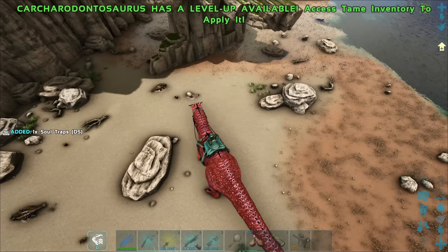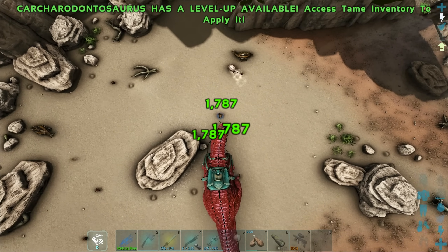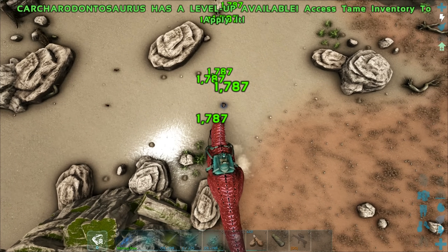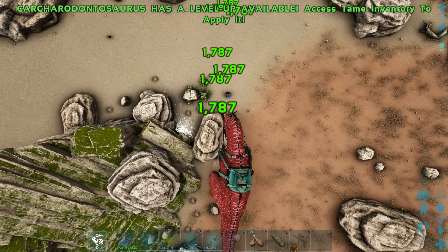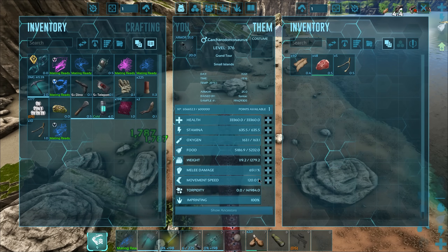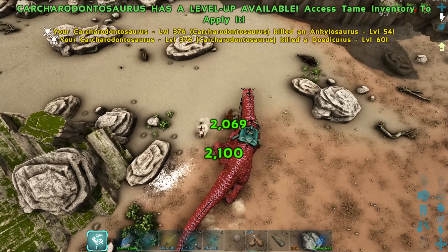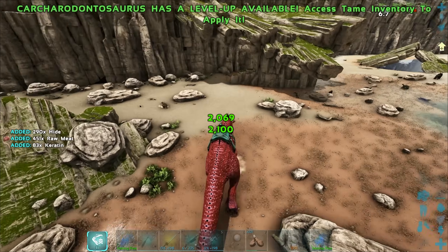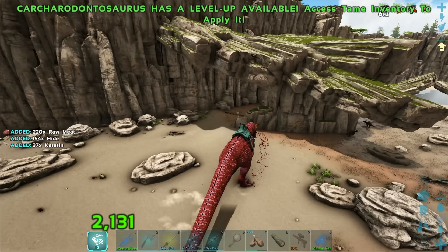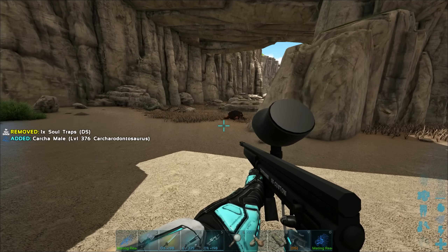Let's see if the Karkinos is any good at taking out these dudes — we're still doing an absolute crap ton of damage and obviously with its little bleed effect the turkey's not gonna be able to heal super quick. Karkinoses and Gigas are obviously really really good at taking out the turkeys — I'd definitely recommend them. Anything else though — I'll demonstrate with a shadow mane next time we find a turkey.